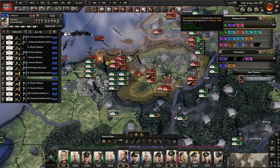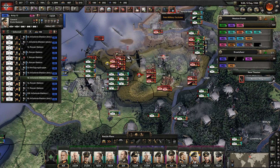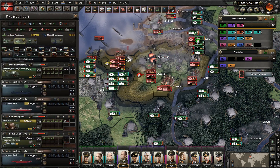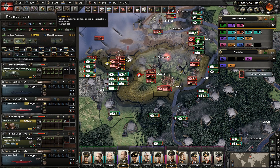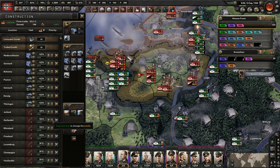Expeditionary force from Slovakia - yeah, we might need that. Three divisions. How are we doing at building? Okay, we have a lot. We need to produce.